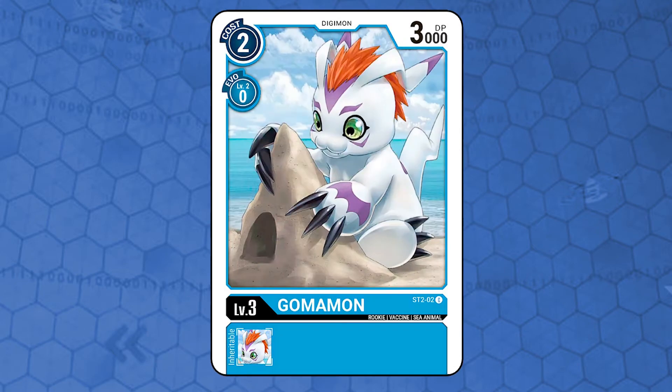Gomamon. It is a level 3, vaccine attribute, sea animal type, with 3000 DP, costs 2 memory to play from hand and 0 to Digivolve, requiring a level 2 blue Digimon. It has no effects. The standard 2-cost vanilla Rookie Digimon. This kind of Digimon is really good in fast strategies, which is the case for this deck.